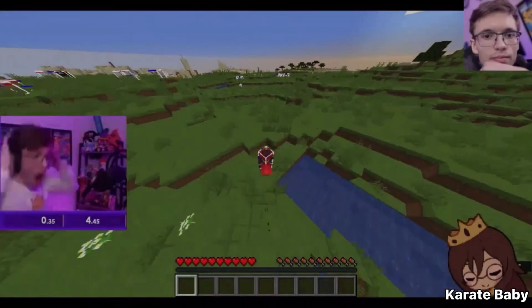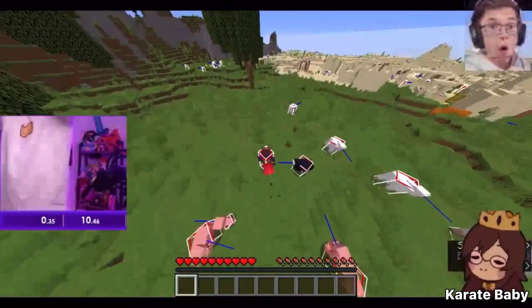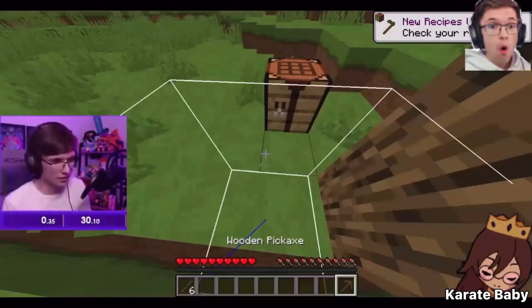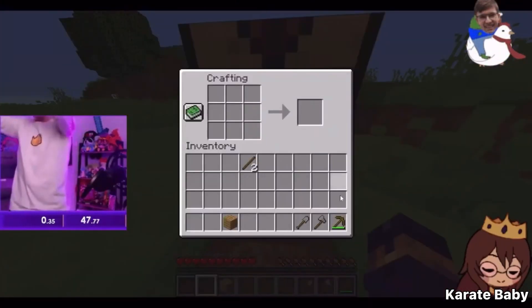Karate Baby spawns into a world in a plains biome where he spots a nearby village and then travels over to a nearby tree. He chops down a bit of that tree and then crafts a crafting table so he can make a pickaxe. He then digs into the ground collecting four pieces of stone, which allows him to craft an axe and a shovel.